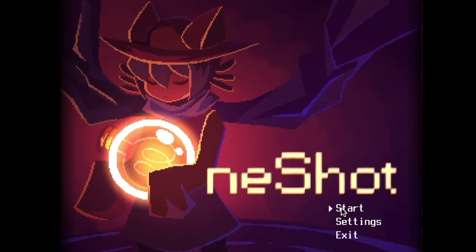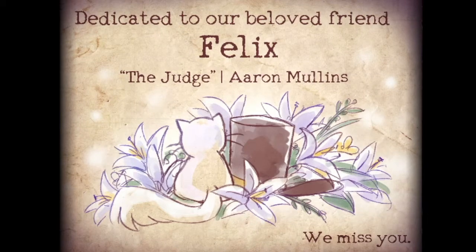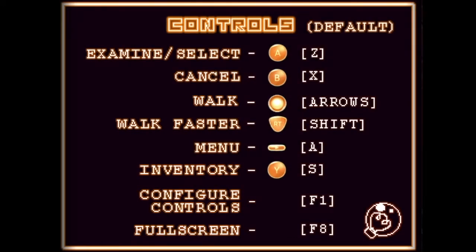Do I press Z? Yeah, I press Z — it's Undertale controls. Dedicated to our beloved friend Felix, the judge. We miss you. Oh, rest in peace, buddy. I think he's dead. Press E, examine — Z, cancel — X. Lock arrows, lock faster — shift. Menu — A, inventory — S. Configure controls — F1. Full screen — F8. F8 for full screen.